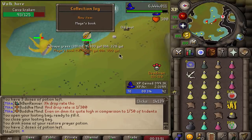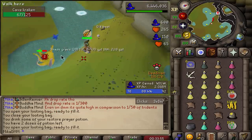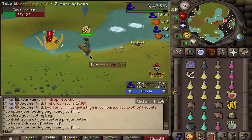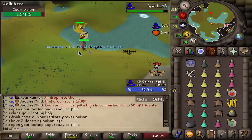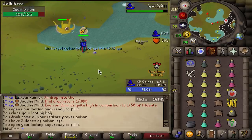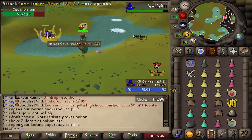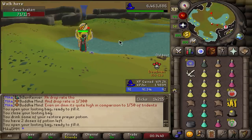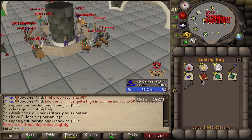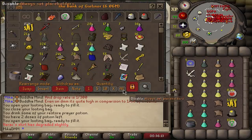I just got Mage's Book from a Kraken — let's go! And back to back right after, I just got a Trident as well. I need to go to safe zone and save the book and the Trident. I legit can't believe that just happened. I just got Mage's Book into a Trident back to back. This is a good day to be playing this video game.